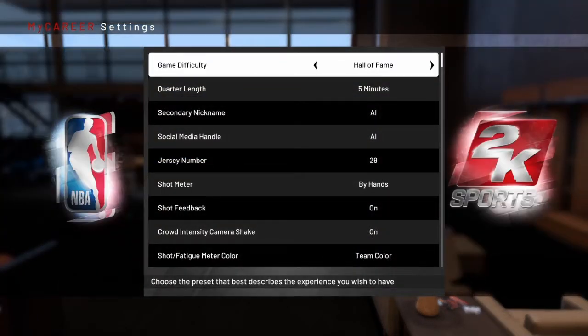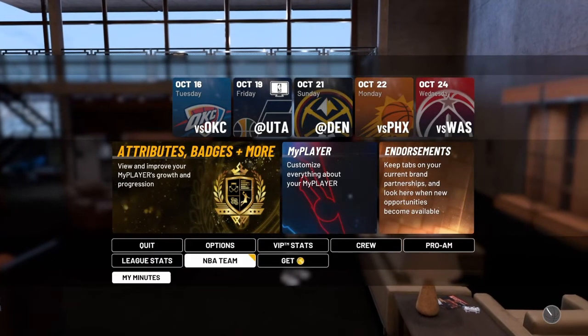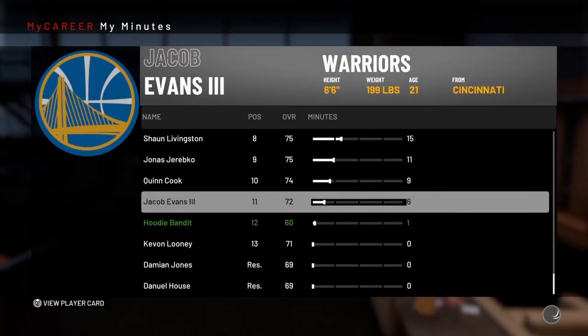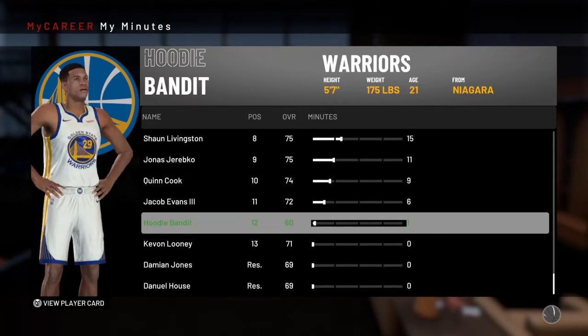Make sure it's on Hall of Fame, because the Hall of Fame bonus gives you extra VC. Once you're right here, look at NBA team — you're gonna see that you will only have one minute. Once we get in the game, we're gonna play one minute. Just one.